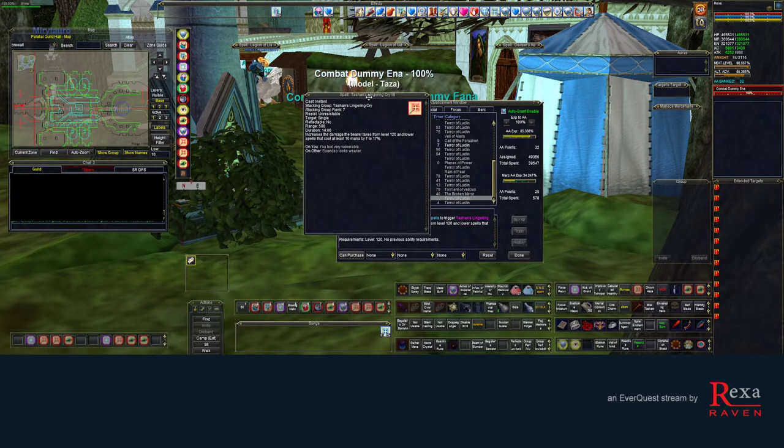Nice to haves on top of those main ones: you should try to get Tashan's Lingering Cry maxed out. I consider this more of a raid-wide ADPS proc. Basically every time you Tash a mob, you automatically proc this additional debuff, which increases the damage the mob takes from spells by 7 to 17%. That's why I consider it part of ADPS.